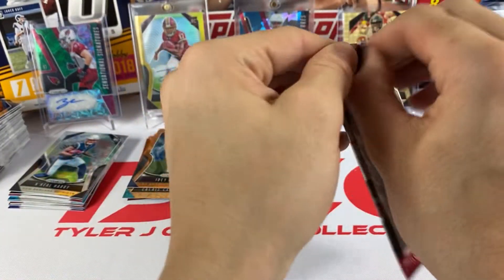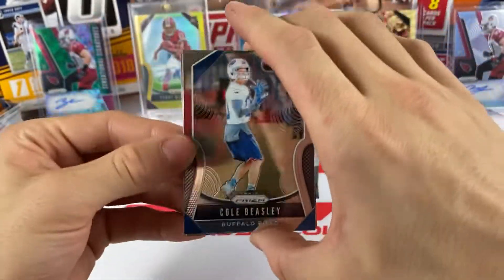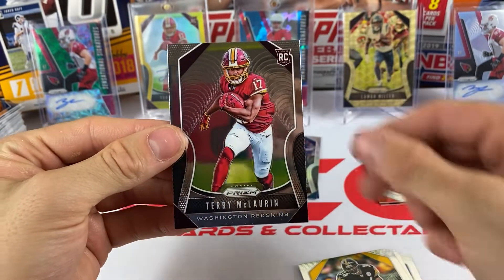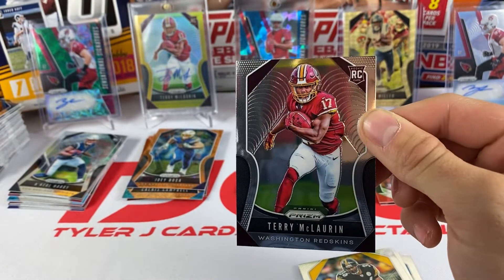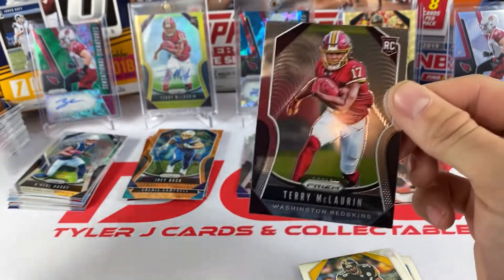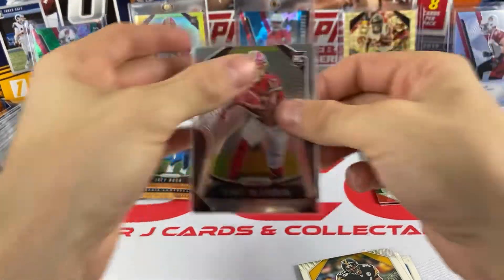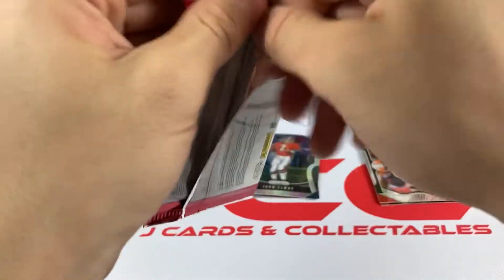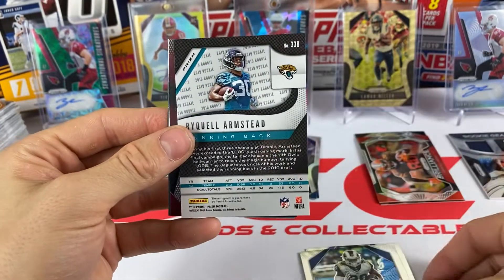Our biggest hit so far is that Terry McLaurin gold. Speak of the devil - we got Cole Beasley, Julio Jones, Jerome Bettis, and Terry McLaurin! So we got his auto and we got his rookie card. Let's go ahead and sleeve him up. Terry McLaurin who's having a great year - hopefully him and Haskins can keep it up.